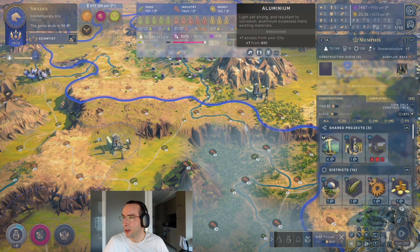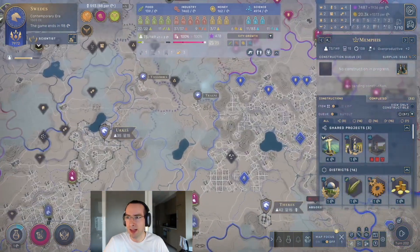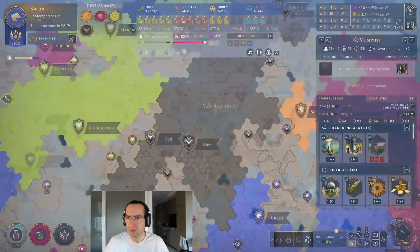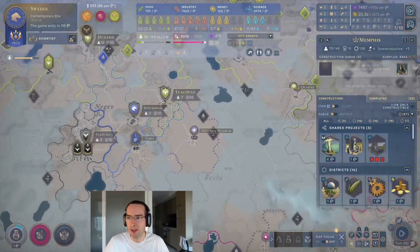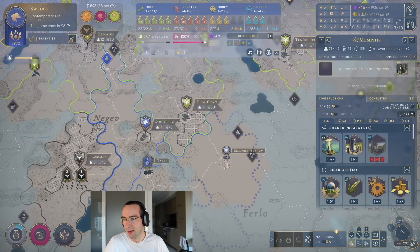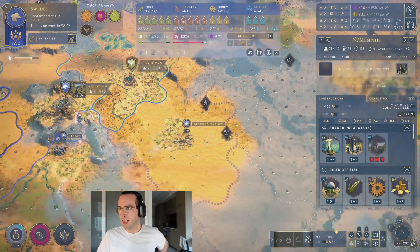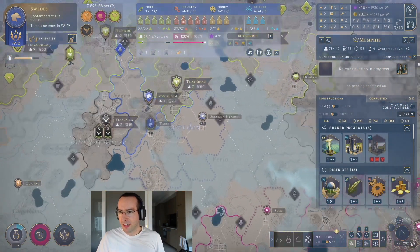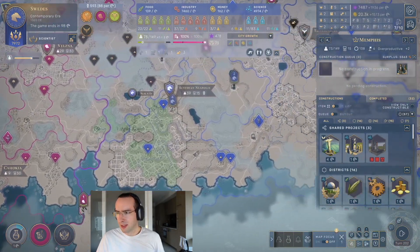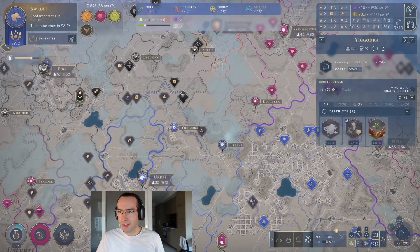So I need one more aluminium and I need to get access to uranium. We have a city cooking over here — this is giving us one oil and uranium, and this is going to give us another oil and uranium. So we're going to get this city pretty soon. Then I need to find another aluminium somewhere, hopefully within my borders. Otherwise I might have to expand.